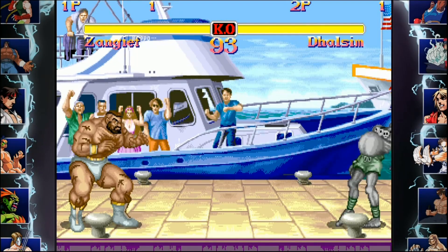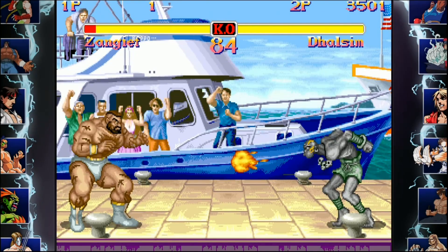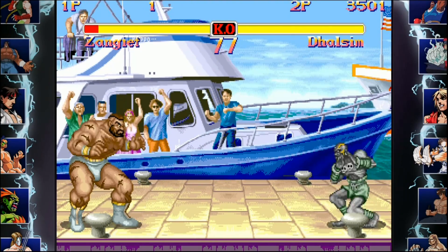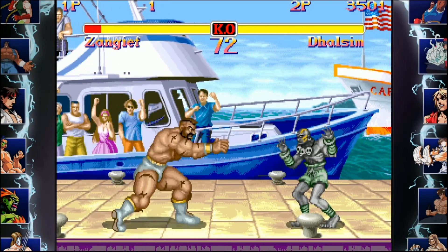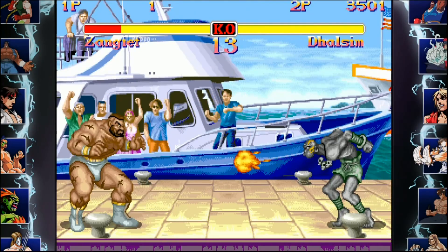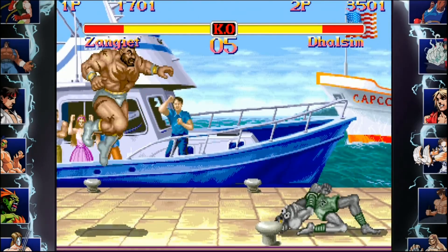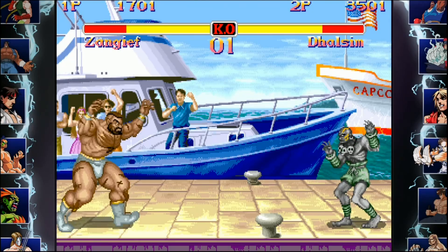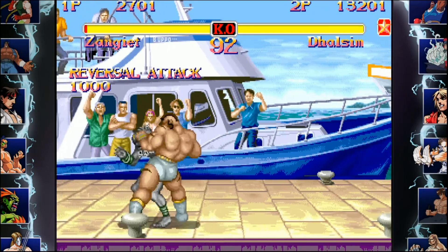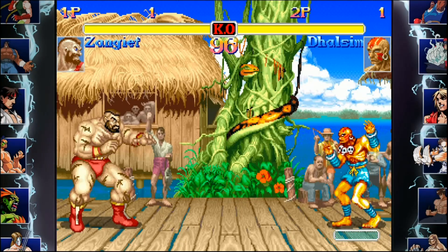Next up is Zangief's full-screen reversal throw. This one might be tough to do since I'm using both controllers myself. The trick is that you block and then you get a reversal 360 plus medium kick. Looks like I'm doing it a little bit late — this might take a few tries. There we go! It's really hard to get the timing right, but it does seem to work. I'll go for one more just to make sure — got it again.